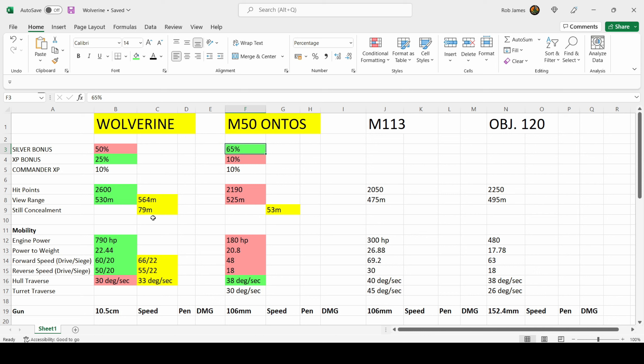Starting with a great aspect of this tank: you have 2,600 hit points — the best you can get on a tank destroyer in Era 2, miles better than the M50 Ontos and the others in this comparison. You also have the best view range at 530m, and when you combine that with your fantastic stealth concealment you're going to be outspotting medium tanks, heavy tanks, and quite a lot of light tanks when you're stationary in foliage. With my commander and equipment setup I have a stealth concealment rating of 79m, only slightly worse than the M50 Ontos, which is the king of stealth.